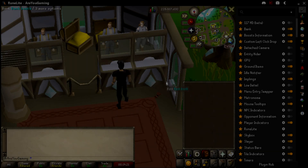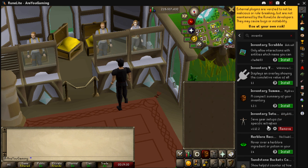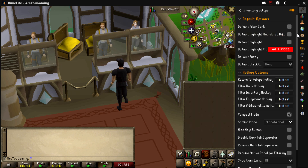One of the plugins I get the most questions about is the Inventory Setups plugin. It's not in the default RuneLite client, so go to the Plugin Hub and type 'Inventory' — you'll see Inventory Setups by DillyDill123. Install it, then enable it from the plugin list. Once enabled, you'll see an icon appear on the right-hand side. I've left my settings as default, but you can customise it however you want.